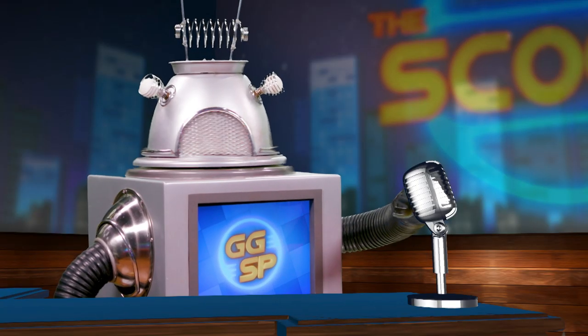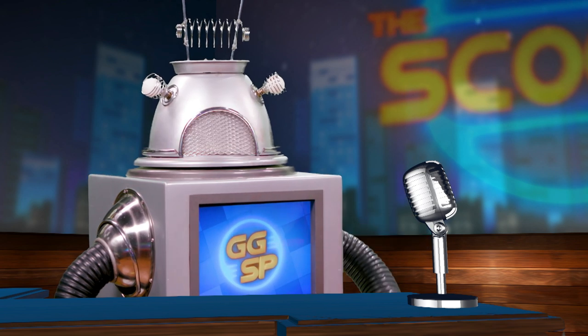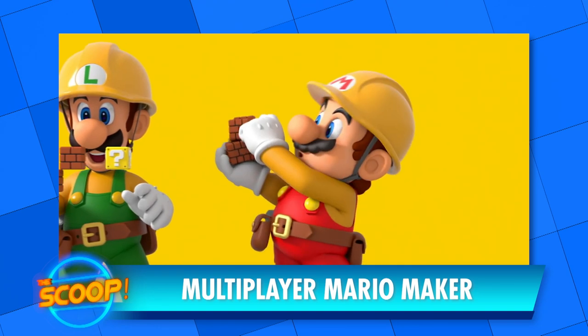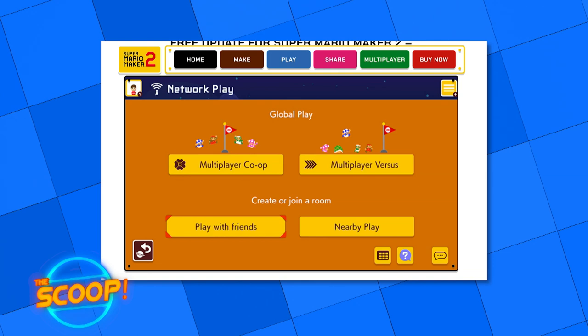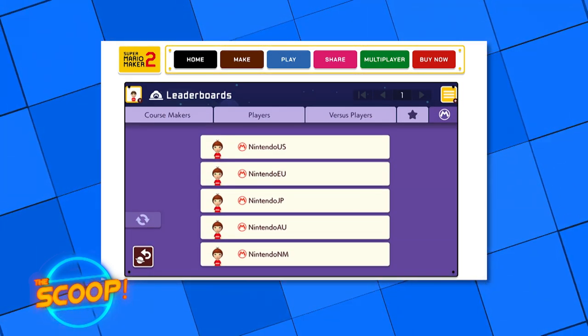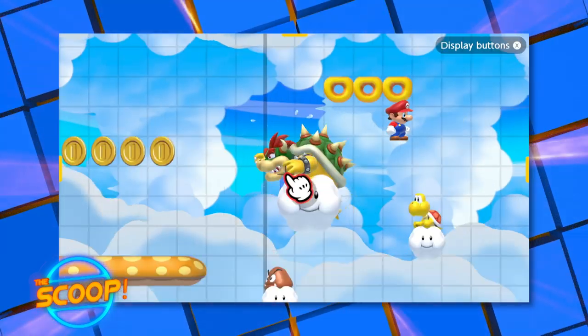Moving on, a recent Super Mario Maker 2 update has added the option to play with friends. Finally! Previously, multiplayer was randomly matched, but players can now match with their Switch friends for online co-op and versus multiplayer. The update also added things like a list of official makers, so you can clearly see levels made by the Nintendo pros. I'd love to tackle some Mario Maker levels with a little help from my friends. Maybe we should play together sometime, DARREN. Would you like to play too, Boatmeal?